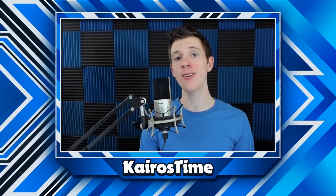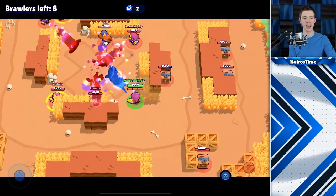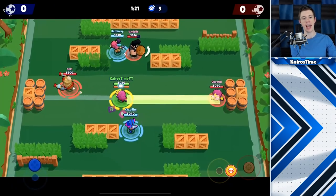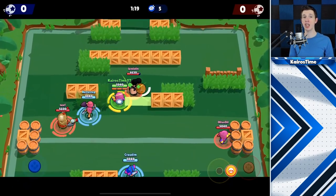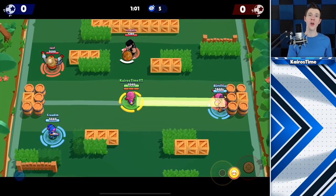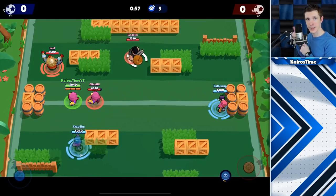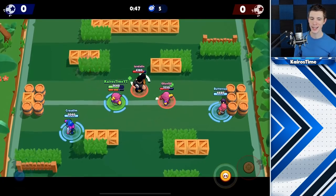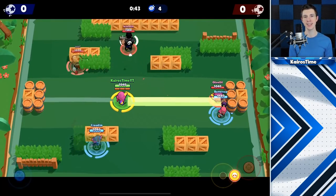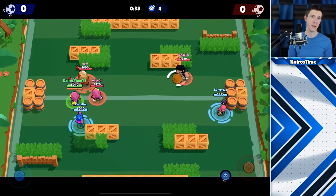Let's talk about Gene's super. He shoots out a fist that will grab one target and pull them into Gene's current location. Because it pulls towards Gene's actual location, if Gene moves it will change the range at which the brawler is pulled. You can actually pull a brawler an additional three tiles by moving away. The super deals 420 damage upon impact, which is the same as one bullet from Colt — not very impressive at all. The damage is like nothing, but the pull is game-changing.